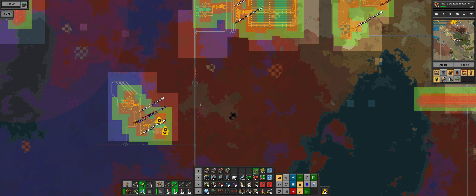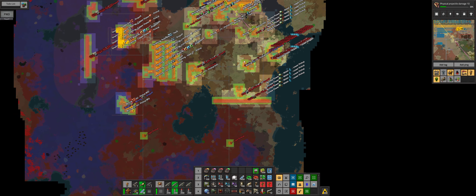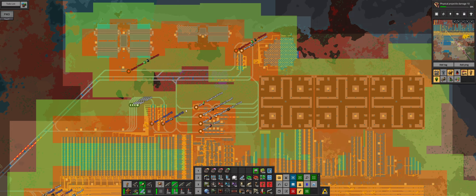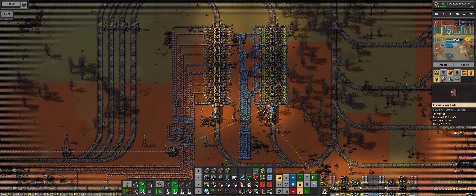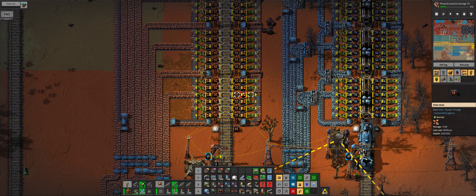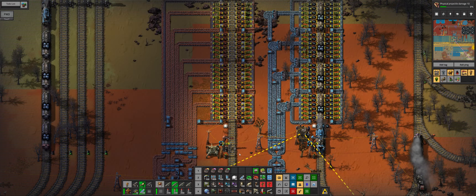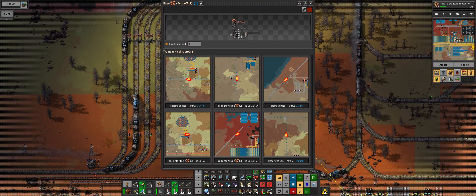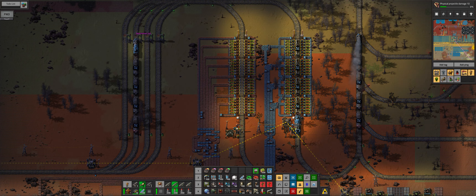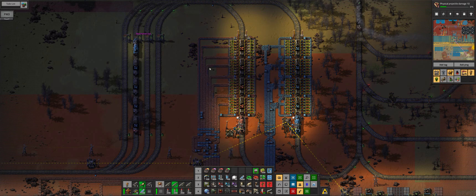We definitely need a new base copper — the one we've got is not coping. If we watch — this is running out, and it's not for the lack of trains, like we've discovered earlier. Six trains is plenty — there's just not enough at the train stop. I see this gap is already forming.